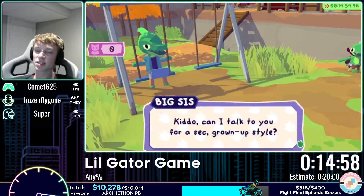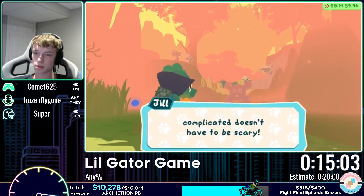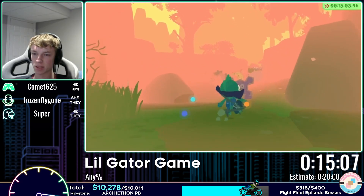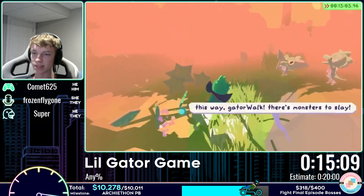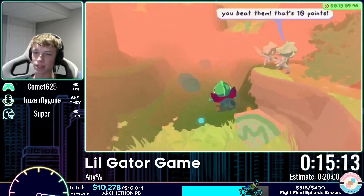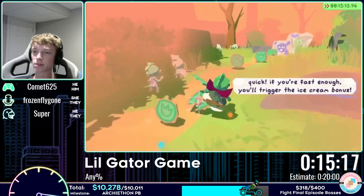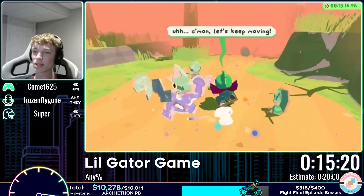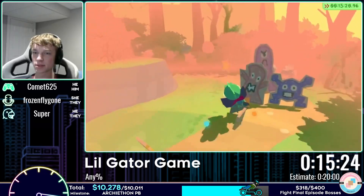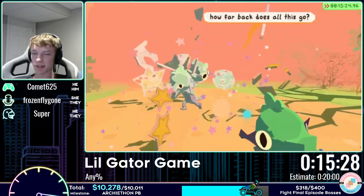Now they show Big Sis — but she still doesn't want to play, still too busy with life and college. Time for the emotional flashback sequence. Comet admits they don't fully remember why this part happens, but Frozen explains: you're remembering Big Sis's perspective — she's on a call and dealing with life along the way, so you come to understand her side of things.